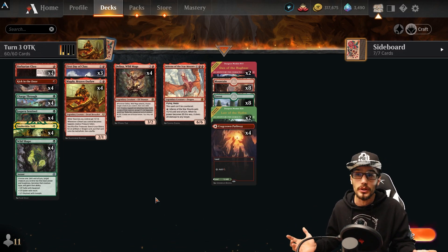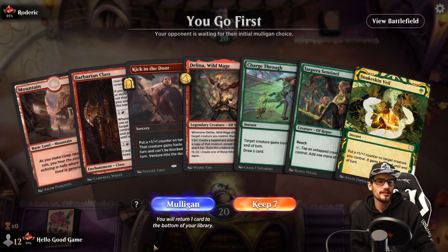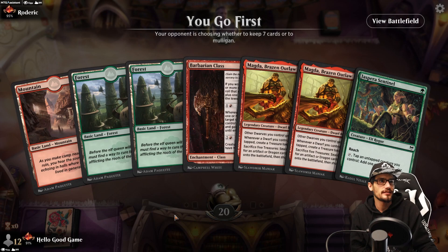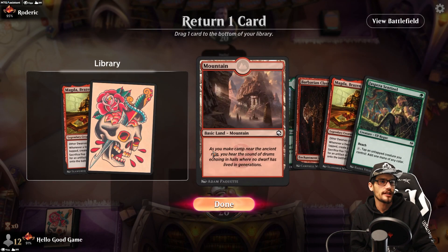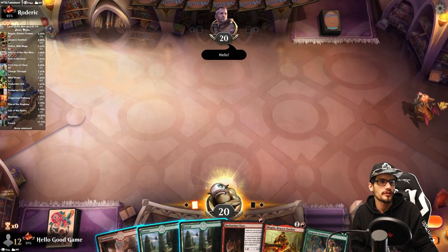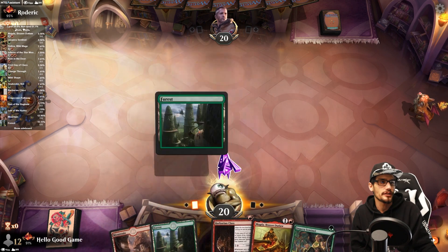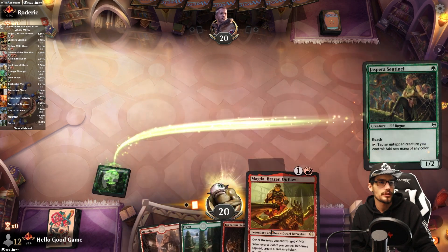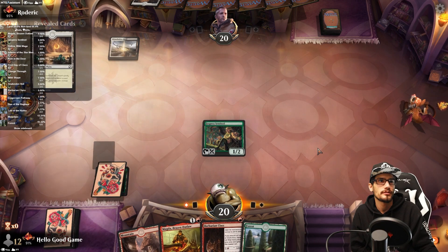After a land mulligan keeping six, we toss an Outlaw — we have two copies. We're showing our love to the opponents. It's a turn one Sentinel, turn two Outlaw, then throwing into the Barbarian Class for haste, and we'll draw the Wild Mage hopefully.